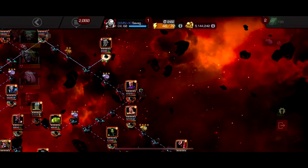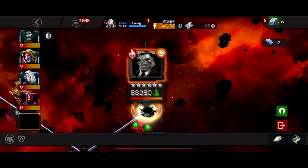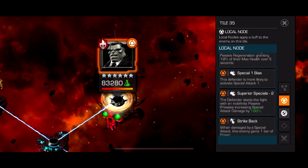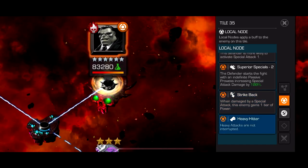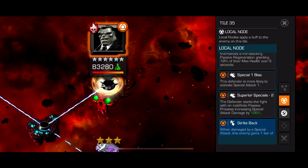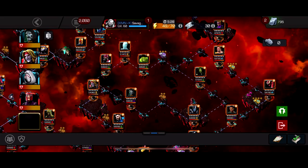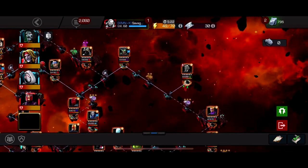Pretty much all the characters on my team can use heavies. This quest is super easy — you shouldn't have trouble. Joe Fix It has Madness — pretty much nothing — Tyrant — nothing — Monster, and you just get that regeneration. The only nodes that really matter are Strike Back — when you do a special they gain a bar of power — and Heavy Hitter — heavy attacks are unstoppable. This variant is definitely doable if you have top four-stars, maybe even three-stars. This is a really easy variant overall.